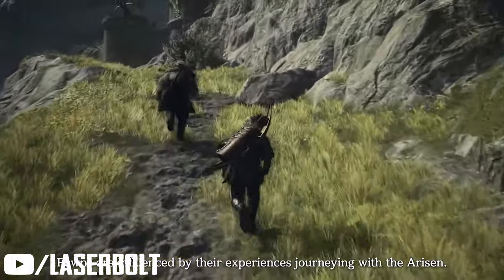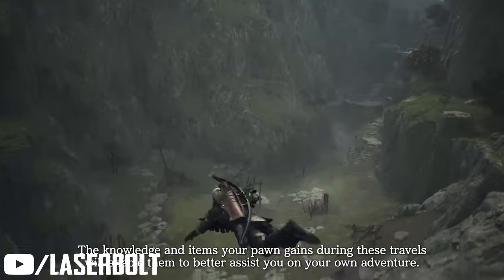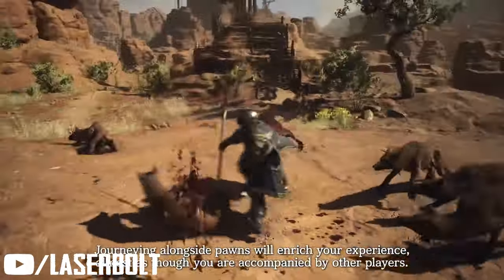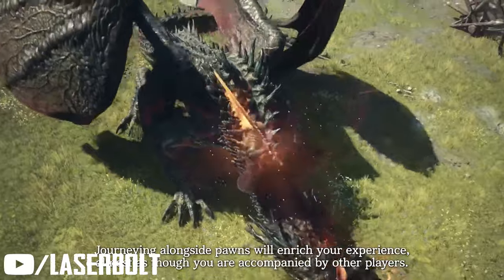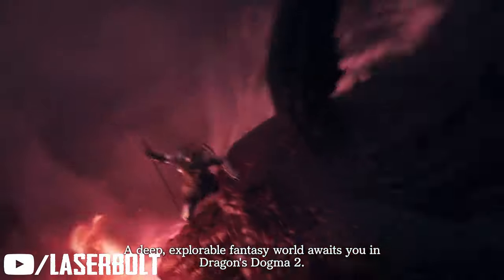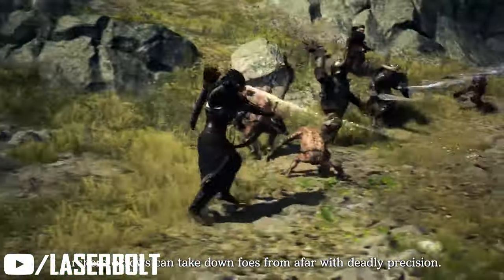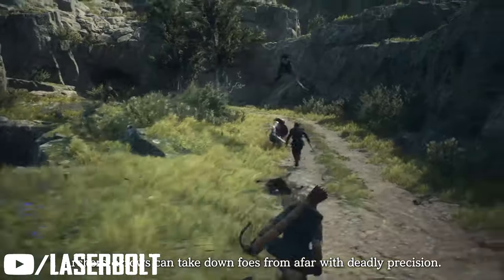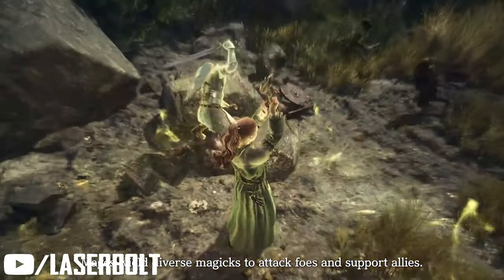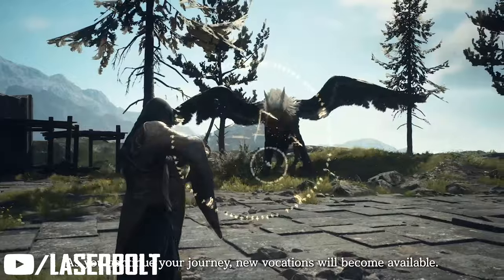Calm is going to be extremely important for the Thief and also the Trickster. The Trickster can employ clever tactics using smoke abilities — disappearing, casting enemies — and they'll prioritize surviving, so they won't be getting too close. I also think the Archer fits really well here, because the Archer can keep their distance, employ clever tactics, shoot from the right locations, and move to reposition if an enemy rushes them.